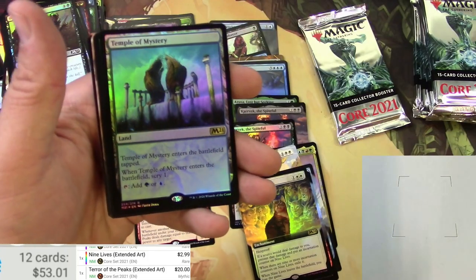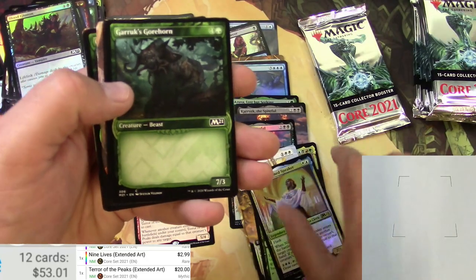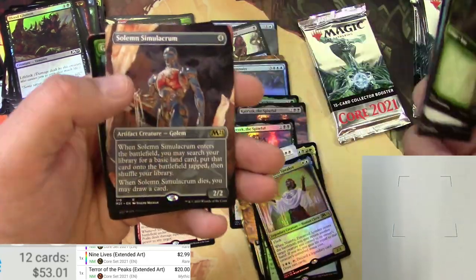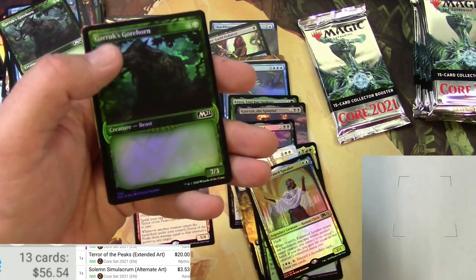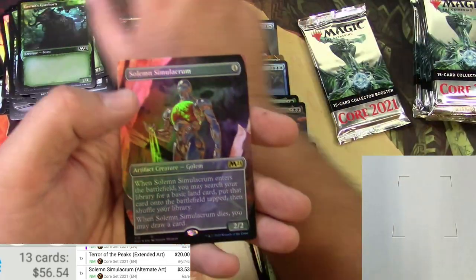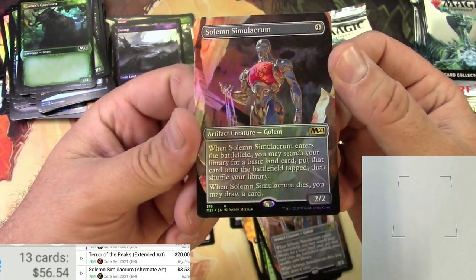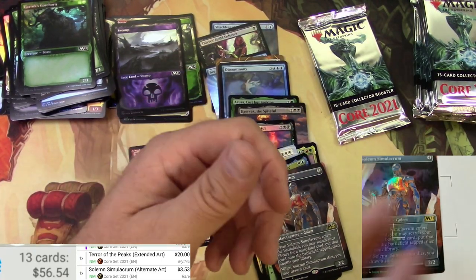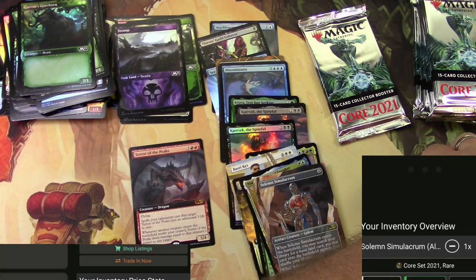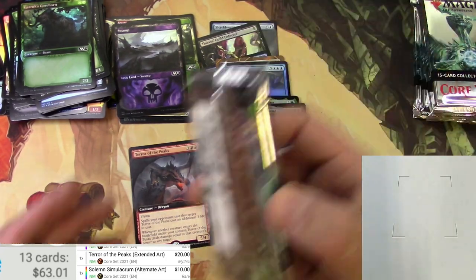Niambi, Esteemed Speaker and a Temple of Mystery — probably nothing super special. We got a Solemn Simulacrum extended border — three bucks there — and a foil of the same thing. He looks really nice in foil — look at that chest piece, real shiny. The foil version is ten bucks. Things are not perfect on this channel.